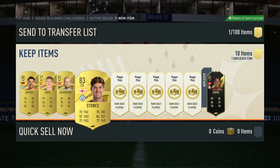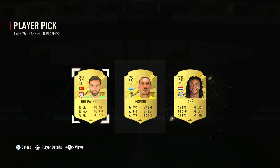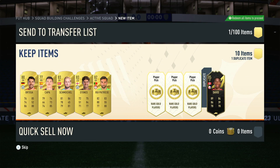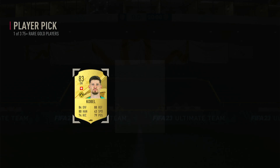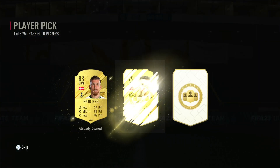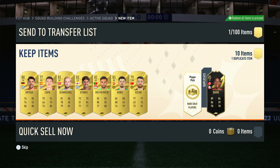There we go, a couple of 83s. Next one — give me a Team of the Year, give me Modric, give me Bellingham, give me De Bruyne. Whichever Team of the Year you give me, I'm going to be happy with. Don't mind any of them. You give me Ashkan — alright, cool. Next one is Modric — cool.